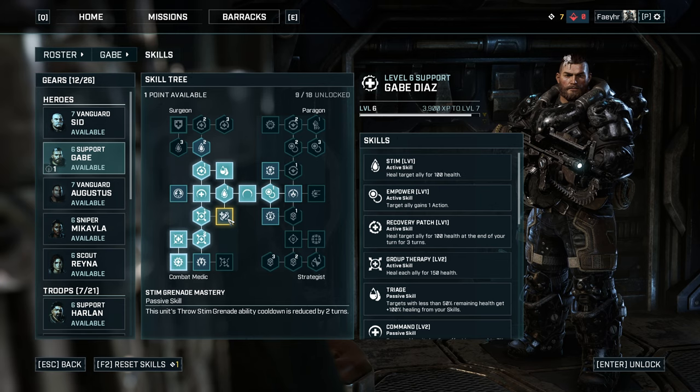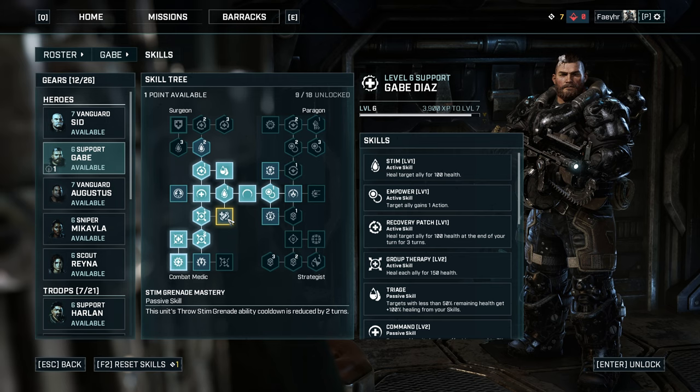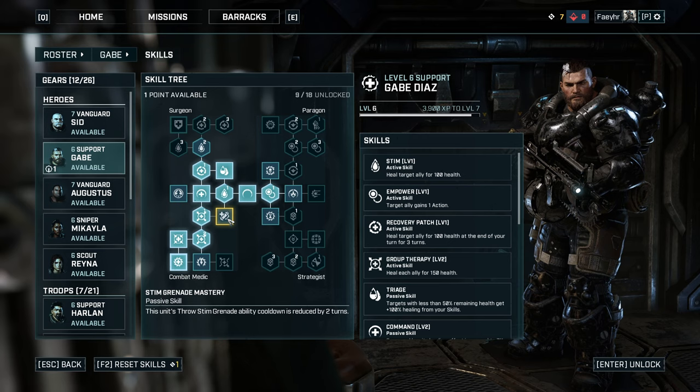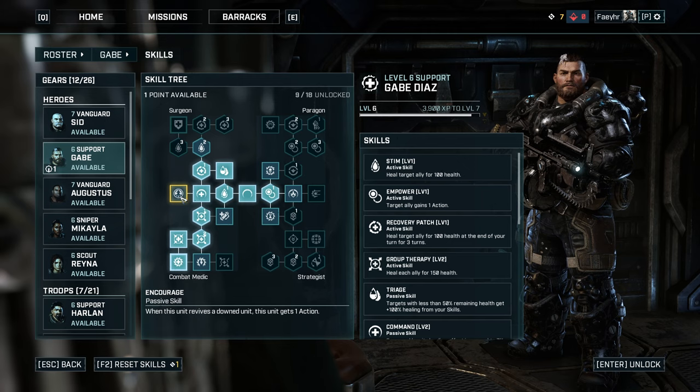You may ask why I didn't learn the Stim Grenade Mastery skill. That skill is useful during the early part of the game, but mid to late game you will rely heavily on your Stim and Group Therapy skills. I prefer to have a frag grenade equipped on Gabe with the low grenade cooldown armor I'll show later. Having a frag grenade equipped to every member of the party means you can do more AOE damage and close emergence holes with anyone.